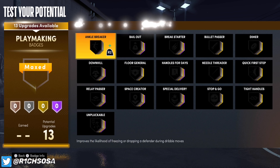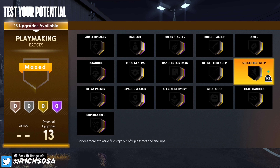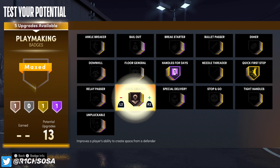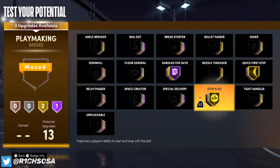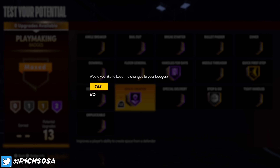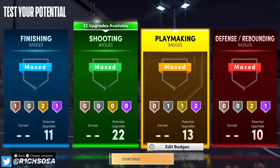For playmaking badges, the first one is quick first step on gold. From there we're putting on handles for days on hall of fame. We have six remaining upgrades — I'm going with space creator. If you want to break ankles and help with dribbling, throw on stop and go on gold. For this video to demonstrate the hall of fame badge, I'm going with silver stop and go and hall of fame space creator.